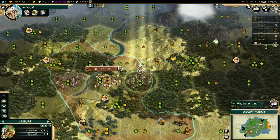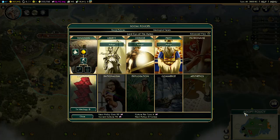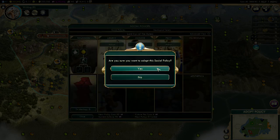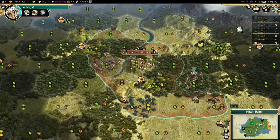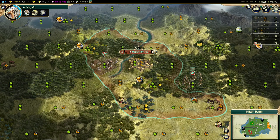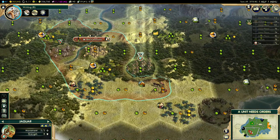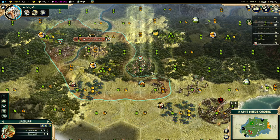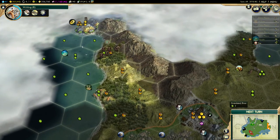I don't want to be cut off by those mountains — I'm gonna go down this way, it'll be quicker. We can get legalism as a new social policy — I think that'll appear when I get the tech for drama and poetry, giving me a free amphitheater. The other cities will get the free monument too, but that's fine. This barbarian camp's still there but it doesn't matter — he can't get my settler. I am cut off though — there's another city state over there but I have to go around to get through there.